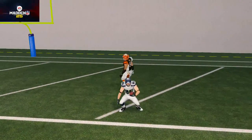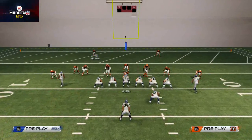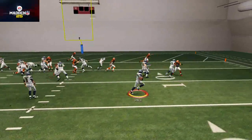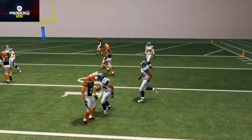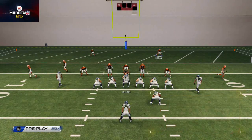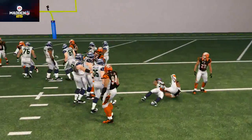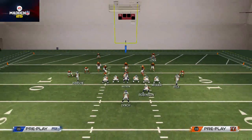That's why I like this play — it gives the illusion of coverage. Another thing I like about it is if they run the ball, like a quick toss, this play does a really good job with the corners coming off blocks and making a play against the run. And if they run something like a halfback force-type run, it doesn't do too bad of a job stopping that either, because you get the free-release corners who can come off and tackle.